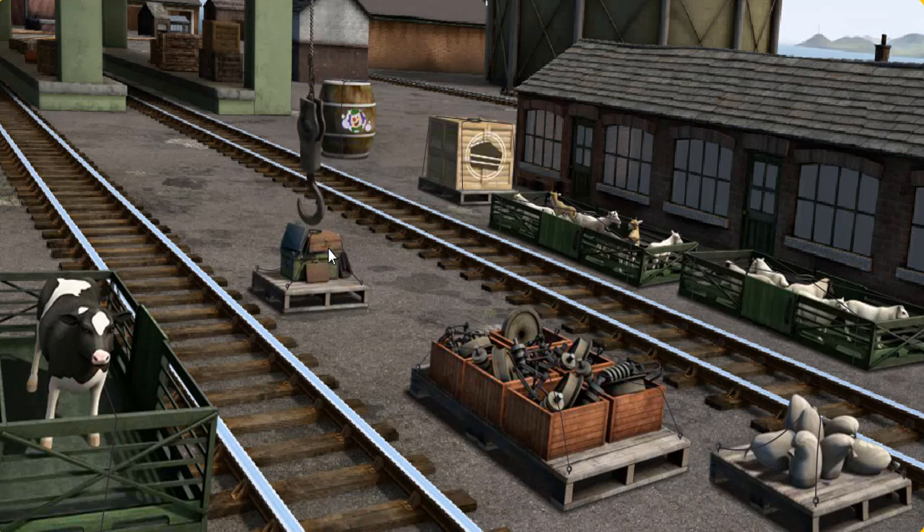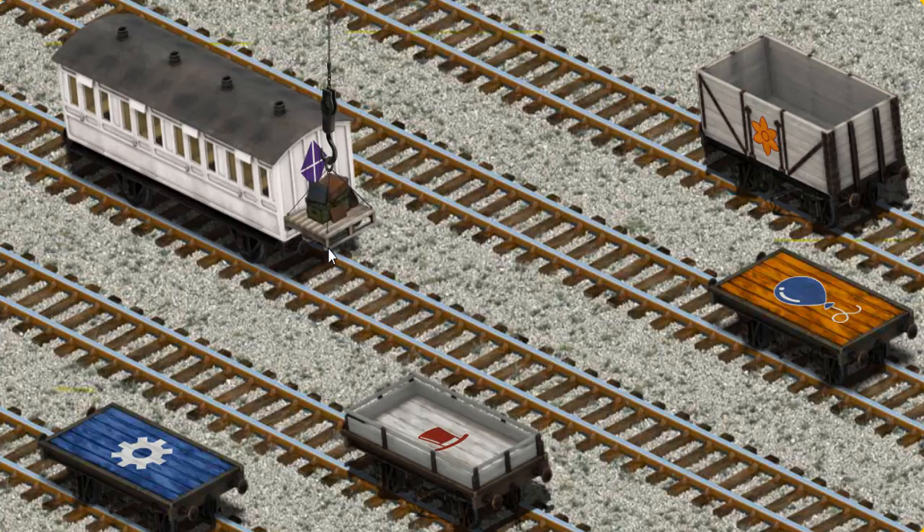There you go. Let's lift and load. Now the cargo must be loaded. Help Cranky find the white coach with the picture of a purple kite.